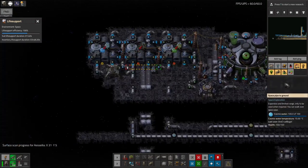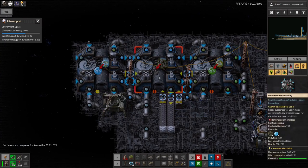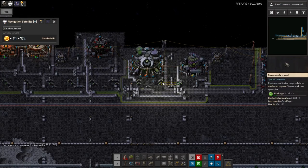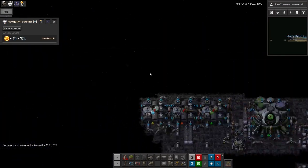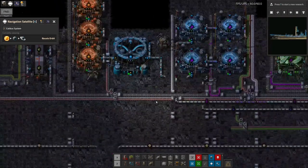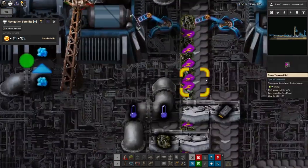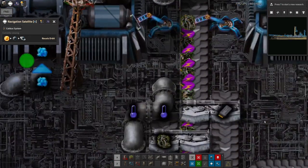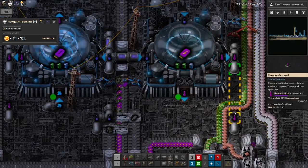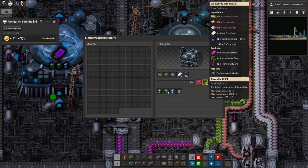Another thing I've set up along here is this cleaning and recycling station, because I discovered I was accumulating enormous amounts of contaminated scrap. That was coming from one of the blue science things along here — you can see some of the scrap coming out has got green goo on it, so that counts as contaminated. That's the contaminated scrap coming out of the conductivity data.